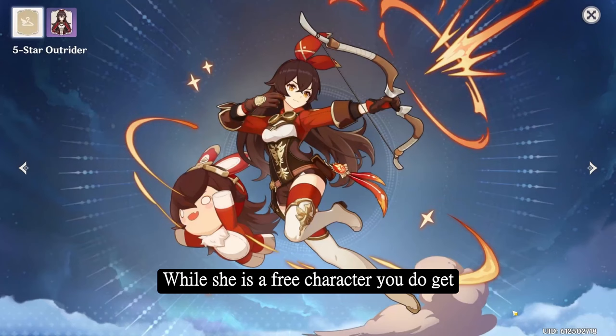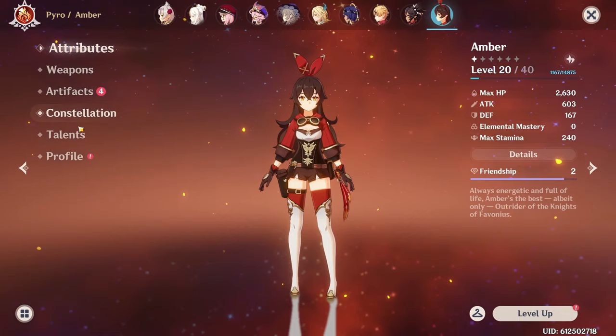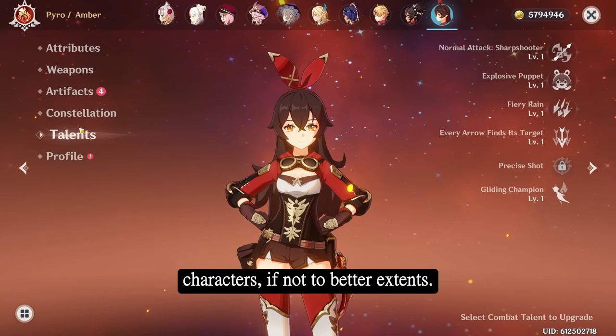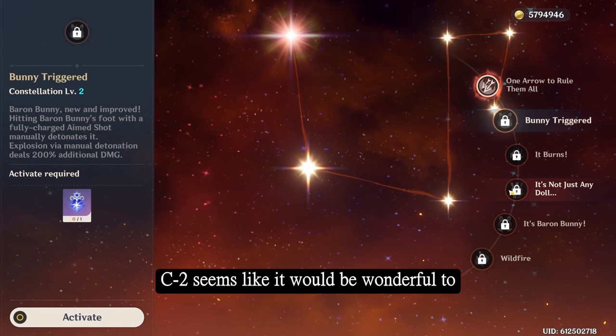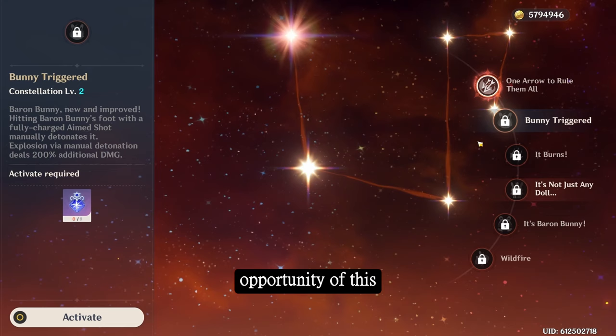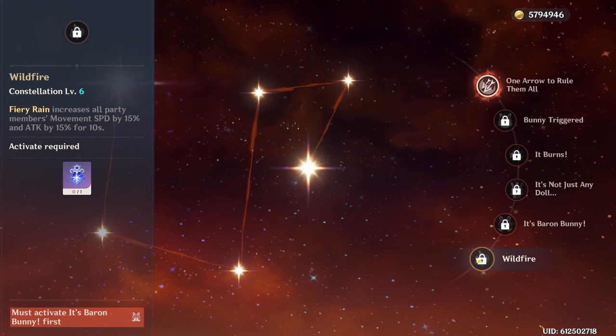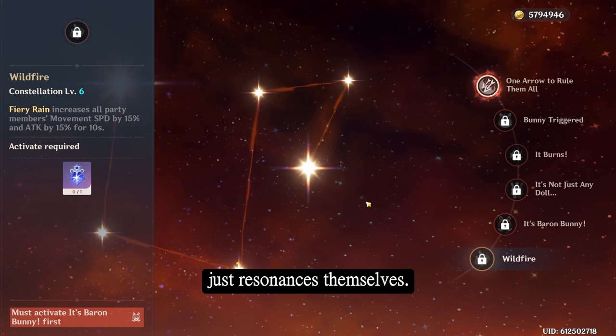While she is a free character you get at the start of the game, she doesn't necessarily hold much value beyond being an adequate torchlighter — her ability has been replicated by other characters, if not to better extents. Being a standard 4-star character also means her constellations are difficult to obtain, and none of them significantly increase her value. C2 seems like it would be wonderful to have, however you need to specifically hit the foot of Baron Bunny as opposed to just hitting Baron Bunny itself. This significantly reduces the opportunity of this constellation to be good. The movement speed bonus is equivalent to Anemo resonance, and the attack buff of 15%, whilst decent, can be given by other weapons, other characters, or just resonances themselves.